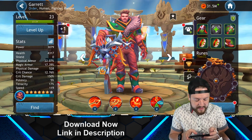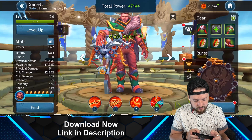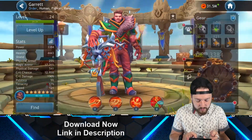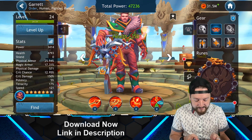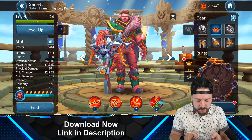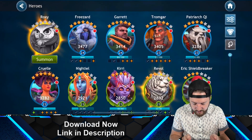Garrett, our archer, was the first to go down in that battle so let's level him up, upgrade his multi-shot ability, and add some armor to bring him to gear level four which increases his overall power. As you can see, you can equip armor onto specific heroes, gear them up, make them stronger, and unlock additional abilities. There are also ruins — shown on the bottom right side of the screen — which make your heroes even stronger. There's so much strategy in this game.